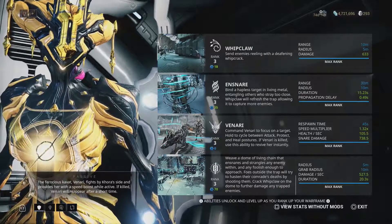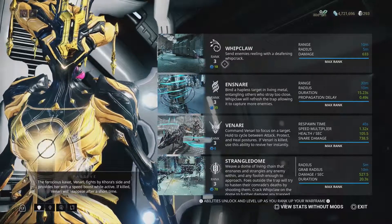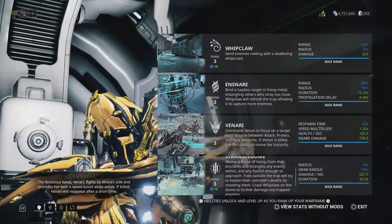Ensnare captures an enemy but also pulls enemies around it, rendering them unable to move and unable to attack — it's quite good as a CC ability. If you use Whipclaw with this ability, it actually doubles the amount of damage it does. It's a very nice combo to use together.